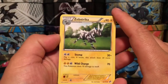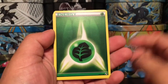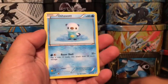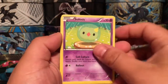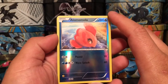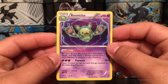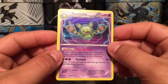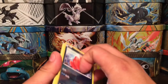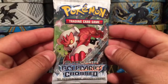We have a Snivy plus power, a Grass Energy, Joltik, Dove, an Oshawott, Solosis reverse holo. This is an Alomomola — I think that's how you pronounce it — and a Reuniclus rare holographic card. I think that's how you pronounce it; I'm sure you guys will let me know in the comment section if I'm wrong, which I'm probably wrong.